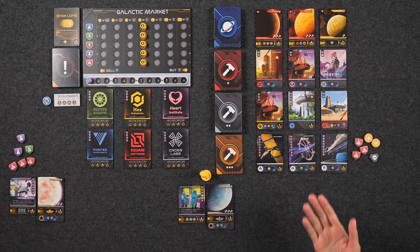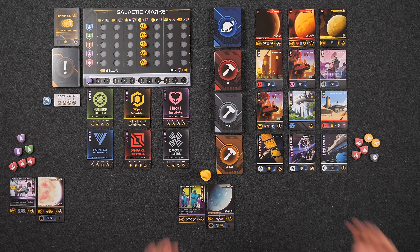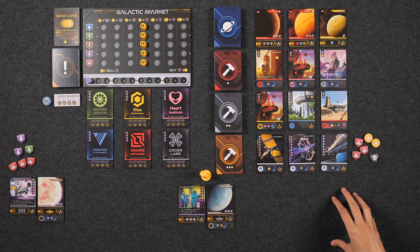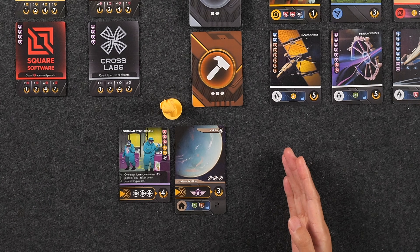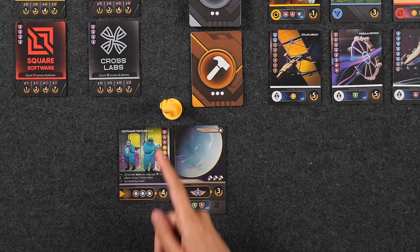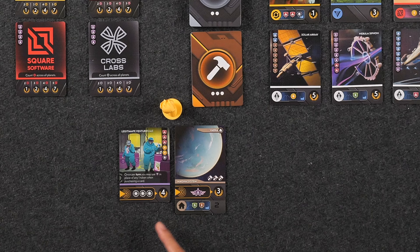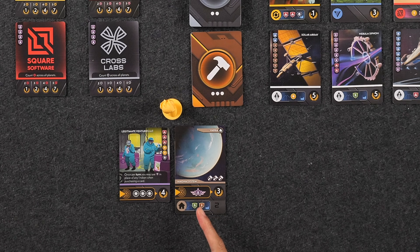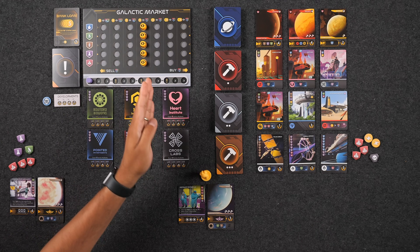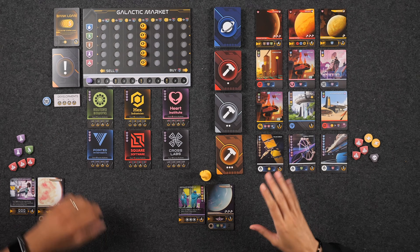In this game, players play as the head of a startup corporation trying to expand their business into a mega corporation. To win, over the course of the game you'll need to expand your corporation by purchasing additional planets and building developments underneath those planets. As a startup, your player area consists of three cards: a corporation card that details your starting resources, a corporation ability, and an end game scoring criteria. You also have a home planet that provides an end game scoring criteria, and your OmniForge card that gives you your starting production of two resources. The game is played over four rounds, each consisting of five phases, starting with the event phase.